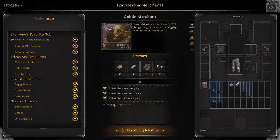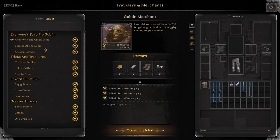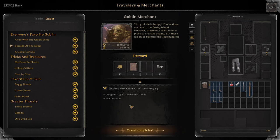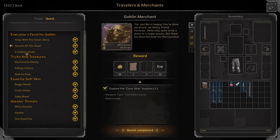Now we have the Koblin Merchant. First quest: Away with the Greenskins. Kill 5 Goblin Archers, 5 Goblin Axemen, 5 Goblin Warriors. You get 3 Bandages and Green Laced Turn Shoe. Next: Secrets of the Dead. Explore the Cave Altar Location and survive. Green Spell Book, Green Magic Staff.